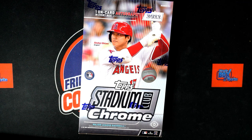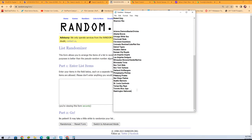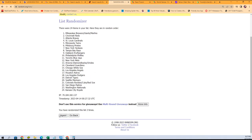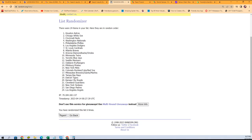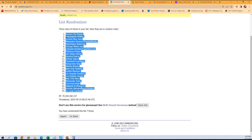All right, we got the record button going, so here we go. This is Stadium Club Chrome Hobby box 121. We're going to go over here and take all of the teams and randomize seven times. One, two, three, four, five, six, and seven. The Cardinals are at the bottom and the Royals are all the way at the top.